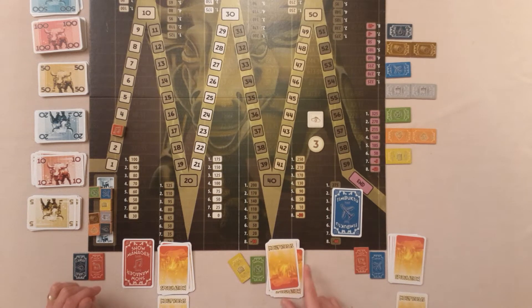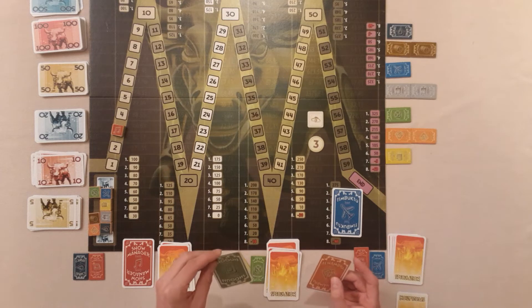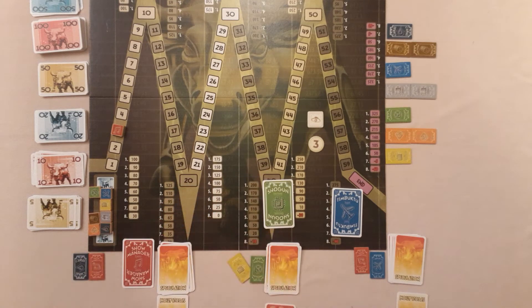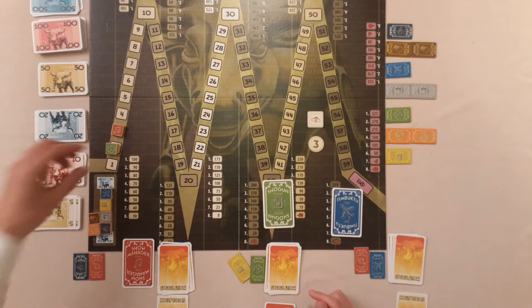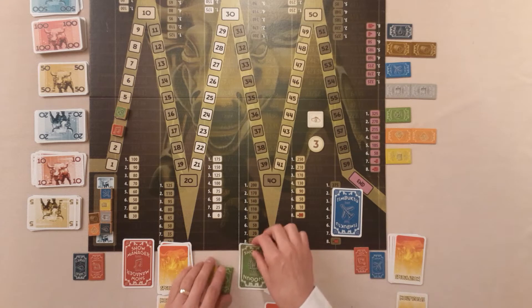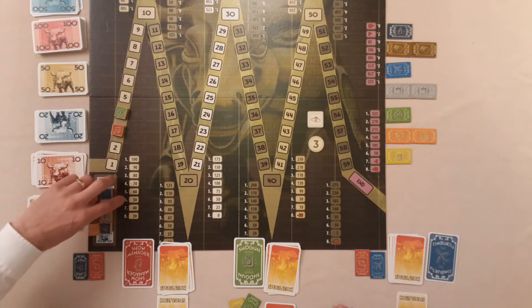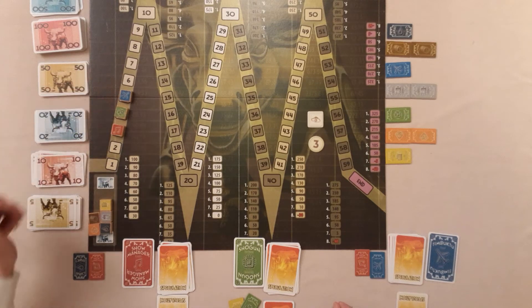These guys chose Shogun, so Shogun is going to move three - you have to move three empty spaces, so they actually surpass one and end up ahead in share value. That goes to their discard pile. Over to these guys with the blue one - again three empty spaces, it actually surpasses them all. So everyone's played their card. That is the end of the round.